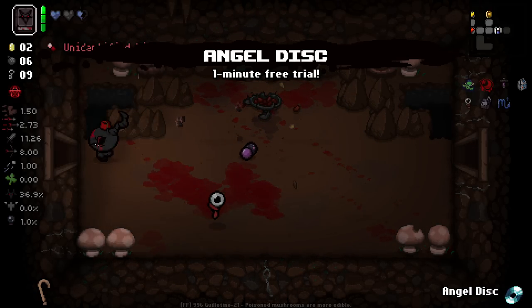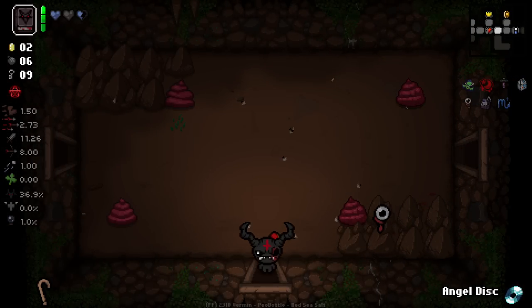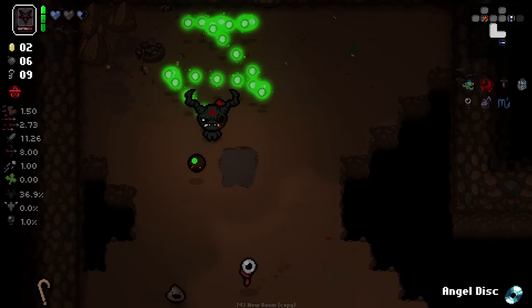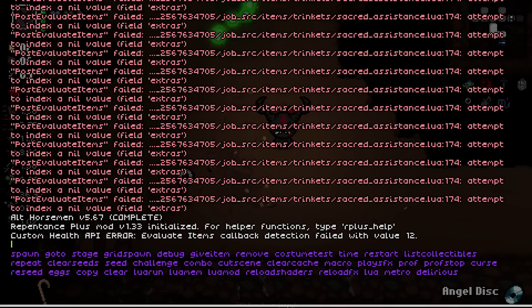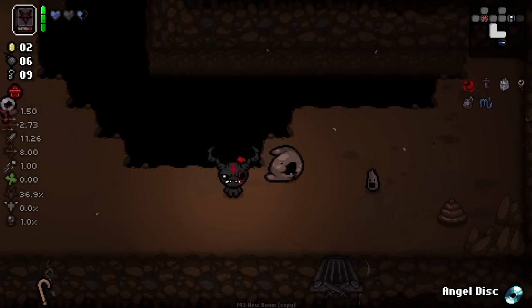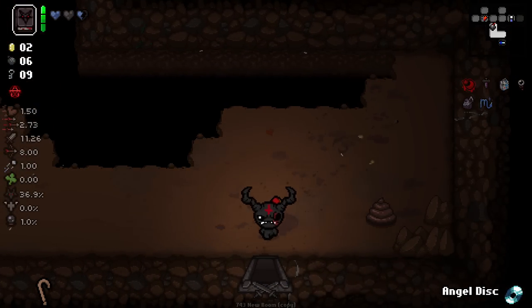I think the EID descriptions aren't currently working — that might be something to do with my copy of Ipecac rather than the mod itself, so don't hold the devs accountable for that. I did some tweaking with some of the things inside the mod. This item — it's just laggy. I just don't want it. It just causes issues.